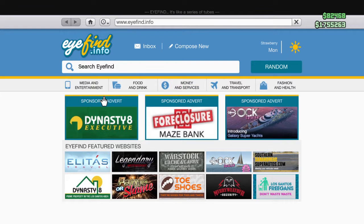As you can see, the top three will always be, like, Dynasty 8 or some kind of property website up here on the main screen. Dynasty 8 is for buying the basic properties. Dynasty 8 Executive is for buying the executive properties. And the Foreclosure Maze Bank is for buying the biker properties.